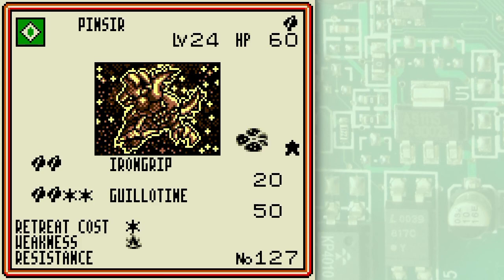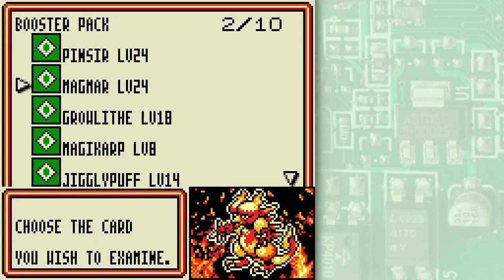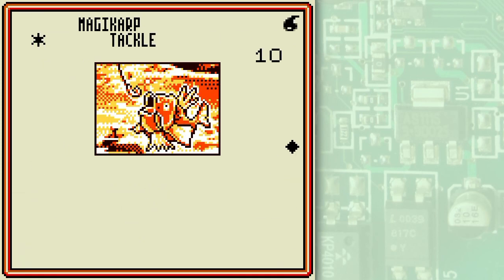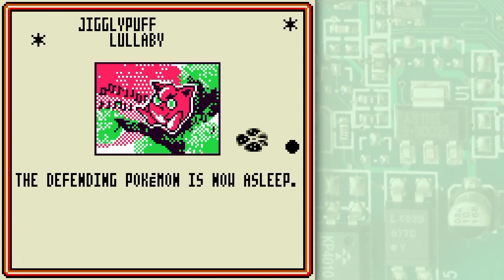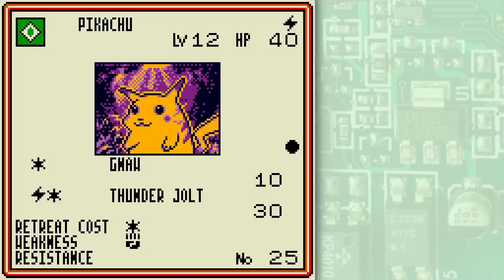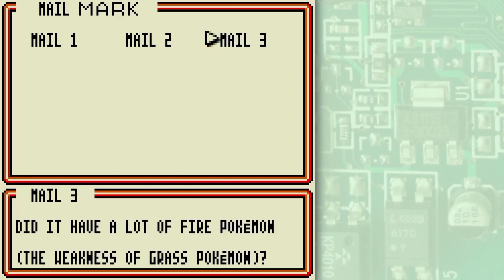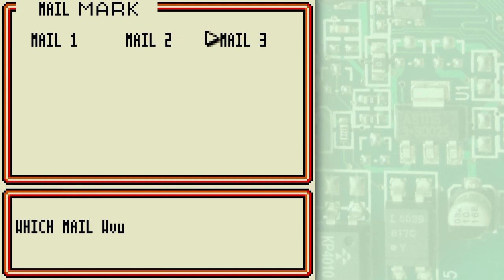I got a Pinsir — kinda decent because of Iron Grip, but Guillotine's a little overpriced. Another Magmar, Growlithe, and Magikarp — the greatest fish of all time. No one can defeat a Magikarp deck, no one! Jigglypuff has potential. Another Machop — I might want to slap that in my deck. I rather like these basic Pokémon with single energy 20 damage attacks, especially in the early game.